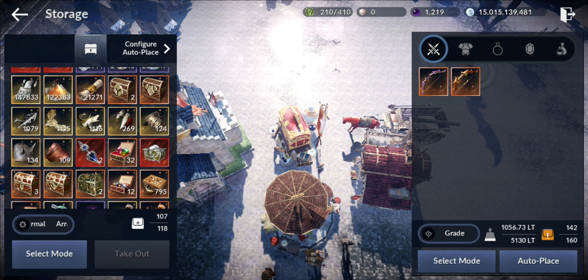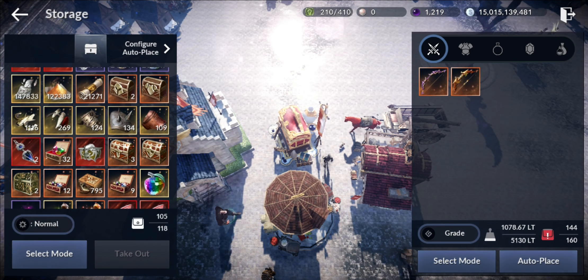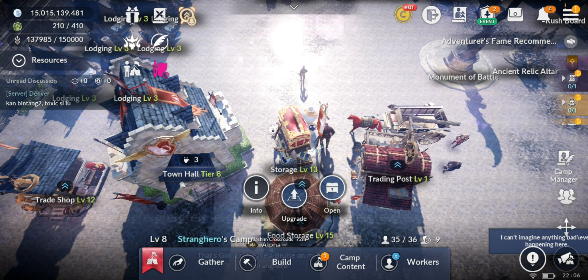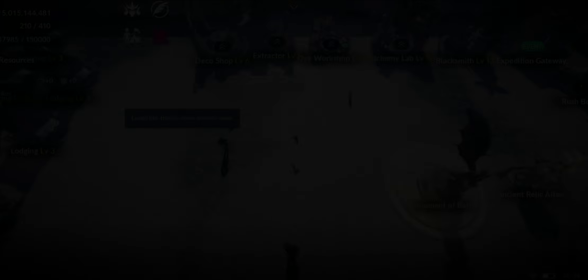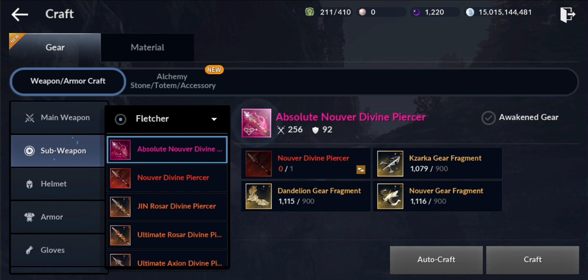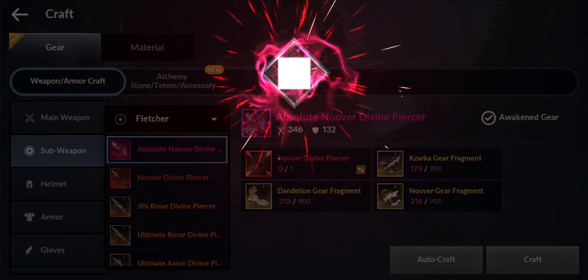Now it's time to get to 13,000 CP. We got all the mats here — easy peasy, 1k each baby. We're saving it up so we have enough to craft the pink sub weapon. You get a sub weapon here — awakened gear because it's been awakened. Everything is ready to go. Craft two — Absolute Newer Divine Piercer.